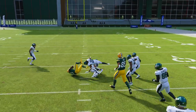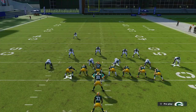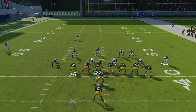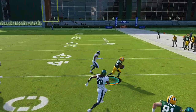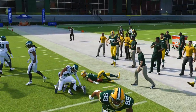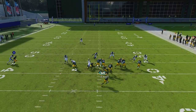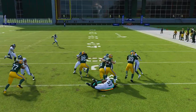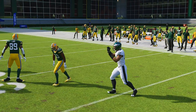Against pass defenses like the two-four-five odd, run the stretch to the weak side and you're going to have more success than not. Just run it to the weak side, follow the blocks, get up the field — seven or eight yards at a time, very easy and consistent.